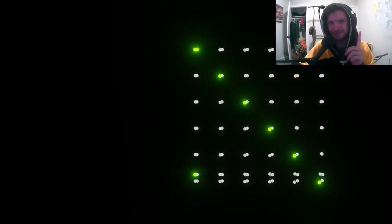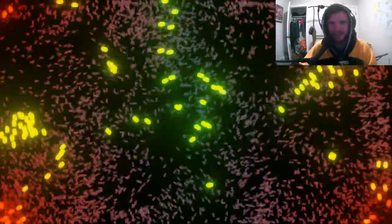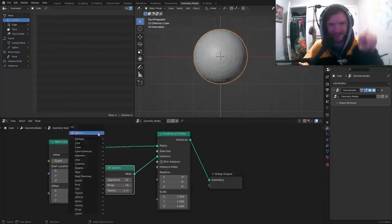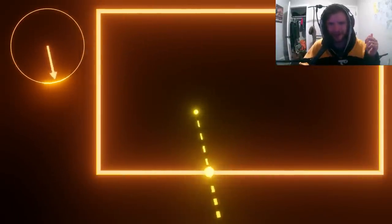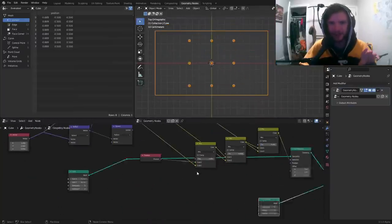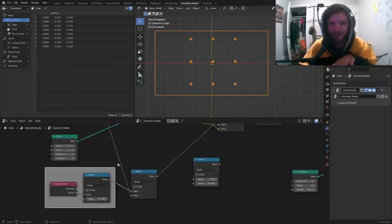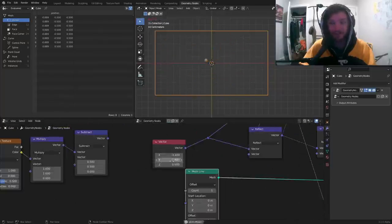Hey everyone, welcome back to another Blender tutorial where we're making not simulations, even though it looks like simulations — but in fact this is a geometry nodes driven, DVD player kind of animation where things hit the corners and collide. This one is, how do we say it... fucking insane.